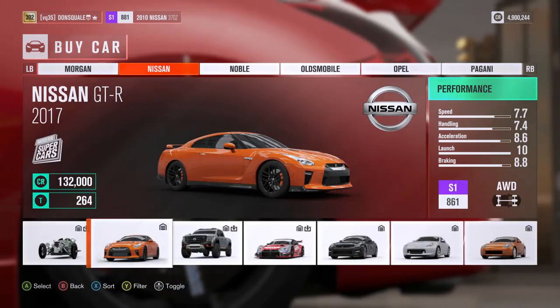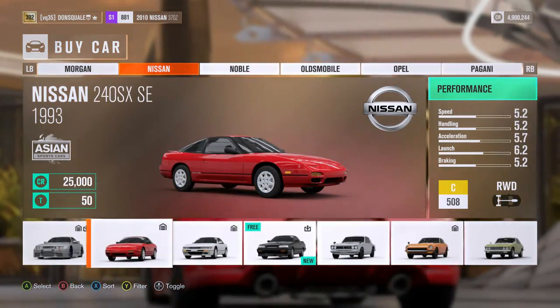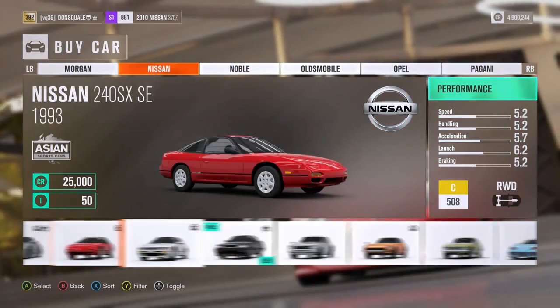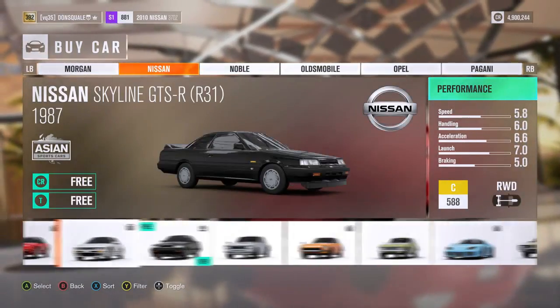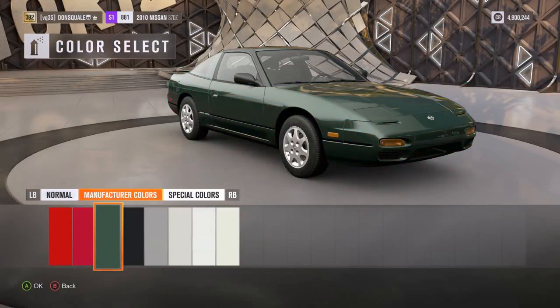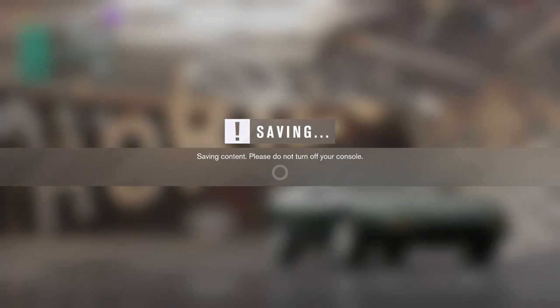We're heading into the Nissan buy car section of the game — you guys know how it works — and we're going to buy the Nissan 240. We have the 240SX, and I believe that's the only option here. A lot of guys do the Silvia front end swap on the 240. We're going to buy this one up for 25,000 credits and get started. We'll start out with the ugliest manufacturer color — this green — and buy the car.